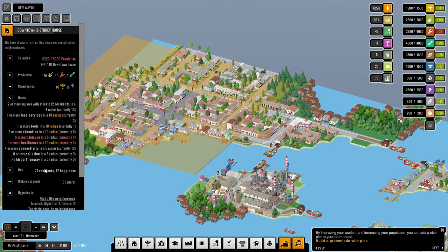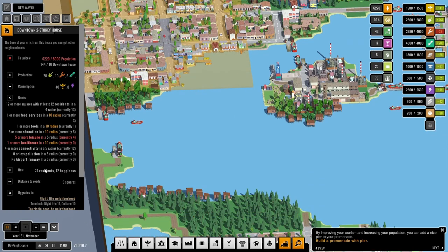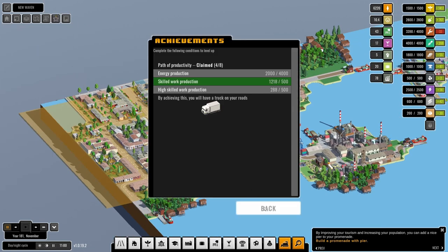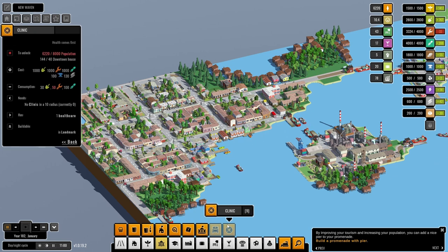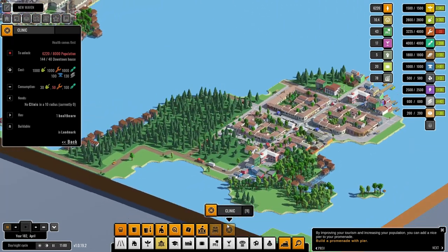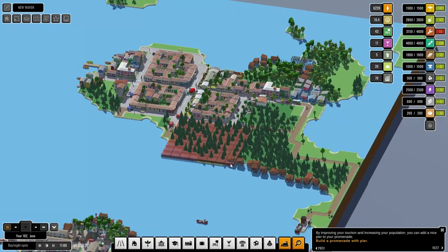Downtown two-story — healthcare and leisure. Now what are we looking at energy wise? 288 — what do we need for that? Oh, 6,200. So really we need to branch out.